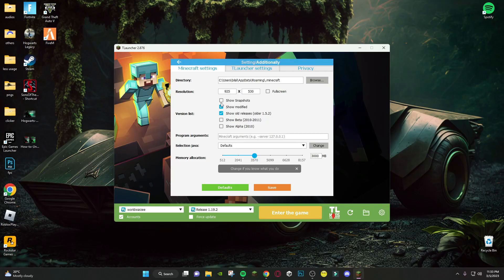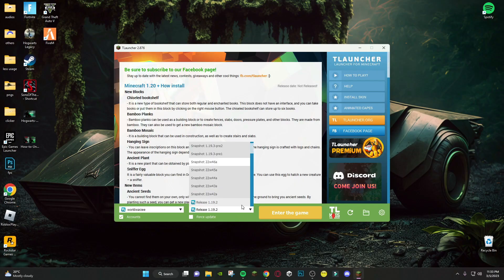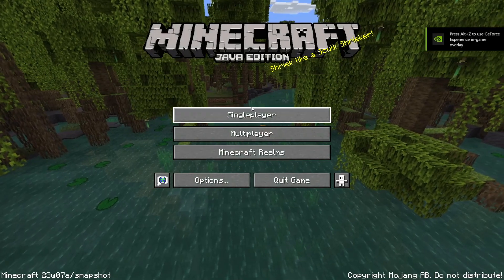Then enable 'Show Snapshots.' Now you will be able to see the latest snapshots. This is the one you have to install: 23w07a. Make sure you install this one, then enter the game.